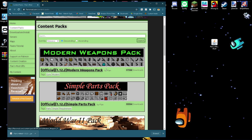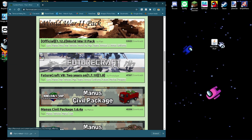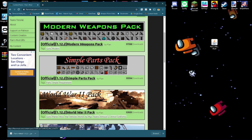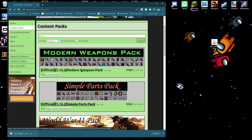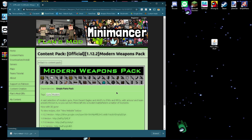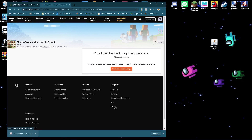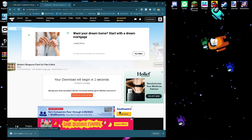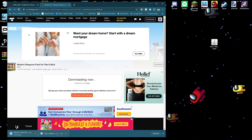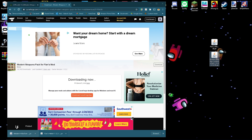We're going to be downloading the Modern Weapons Pack. But if you want any vehicle to work in Flan's Mod, you have to download the Simple Parts Pack — you have to. If you want tanks or anything like that to work, because if you don't, it'll just crash your game as soon as you try to put them in. For now, we're just going to be doing the Modern Weapons Pack — this is the one I showed you with the guns and stuff. Just click on it, click download, it'll take you to the CurseForge page, just click main file. Again, it's not harmful — it's just a .jar file — so just hit keep. Drag it over here next to the Flan's Mod file.